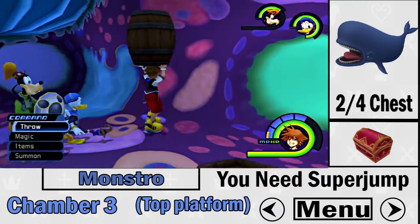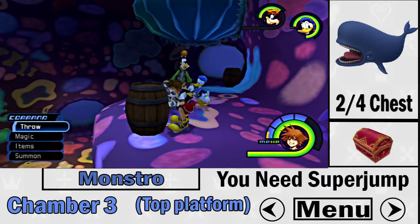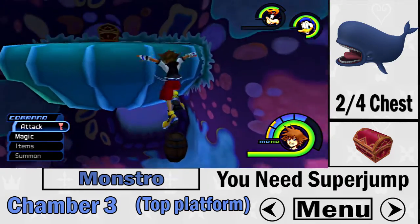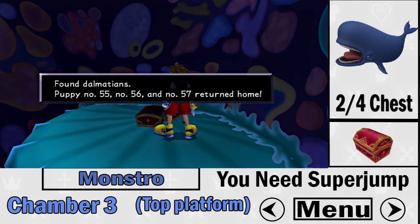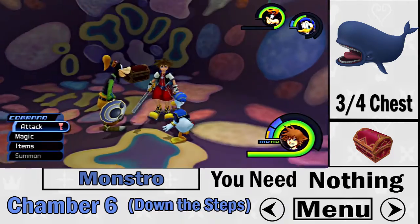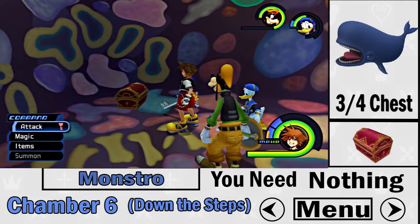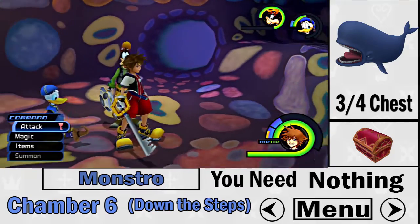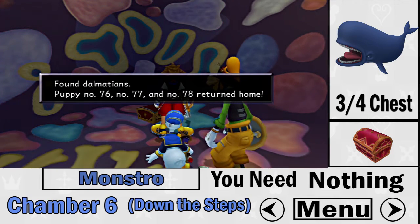The second chest is in Chamber 3. You can get it with or without super jump — move some barrels to the corners to create a platform to jump up. Goofy was blocking the demonstration, but once you position the barrel correctly, you can use regular jump to get the second chest. The third chest is in Chamber 6 — just go down the steps. No special requirements; the red chest is right there.